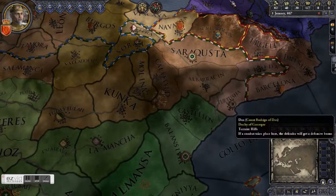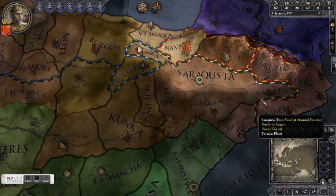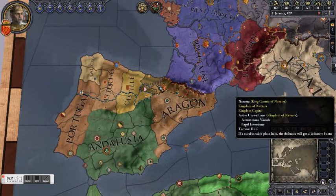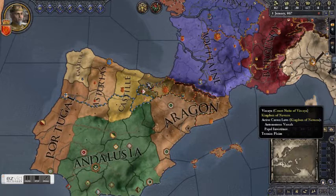We also have de jure ducal claims in Aragon because our vassal is the Duke of Aragon, so we can go to war on his behalf to reclaim those — though we probably don't want to, because his duchy is a lot bigger than ours and he'd become too powerful. Looking at de jure kingdoms: Navarra is just these three counties, while Aragon is a significantly larger kingdom, which kind of sucks for us as king of Navarra.